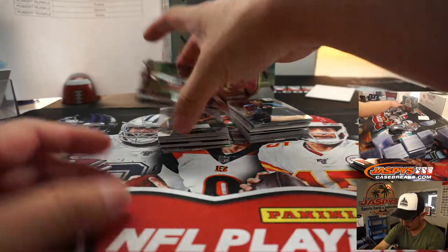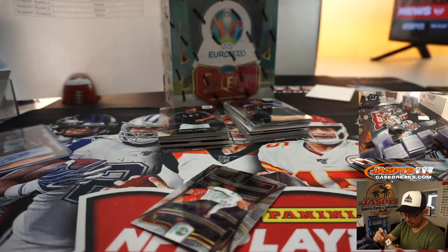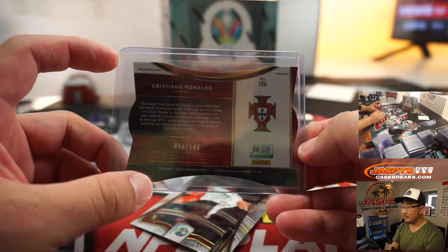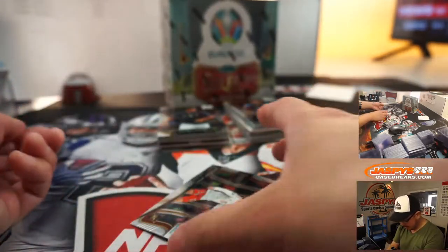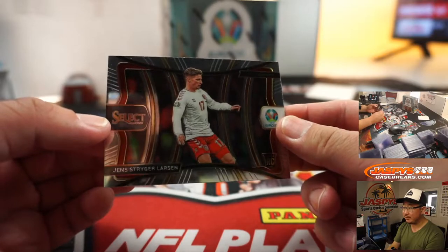Obviously with the global audience that soccer cards can attract, and obviously the big names like Cristiano Ronaldo are still big sellers. That Joao Fielich auto from yesterday, Ryan, that was nice — 52 out of 149. I'm not sure what the rookie card designation really is; maybe this was the year they debuted for their national team. That's my assumption.